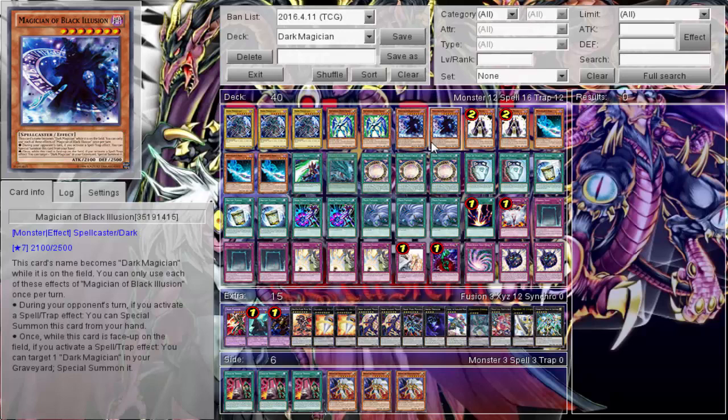We run two Magicians of Black Illusion. I don't like Magicians of Black Illusion — I personally do not like him, I think he's kind of annoying. But if you can get him off especially with Circle, he's okay I guess. Two is the perfect number — you don't run three, too much, and you don't want to run one because then you'll see him all the time due to the number generator. His name is Dark Magician on the field, so that's nice. During your opponent's turn, when a spell or trap is activated, you can summon him and then if you have Circle, you banish. And while his card is on the field and you activate a spell or trap, you can target the Dark Magician from the graveyard and summon it. He has his place — he's decent. It's just sometimes he is just so useless it's not even funny.